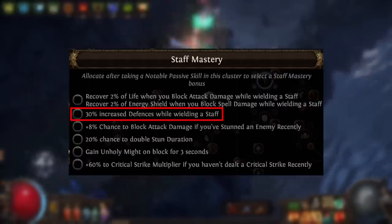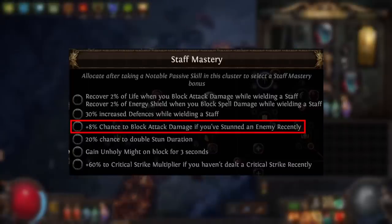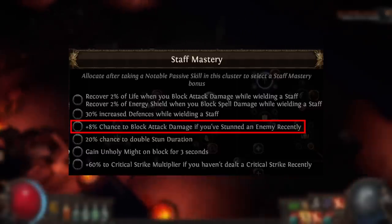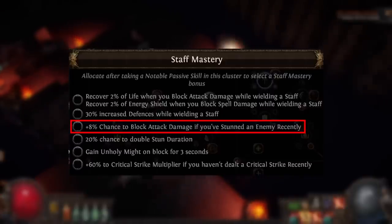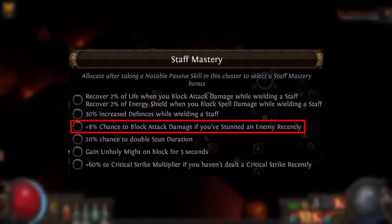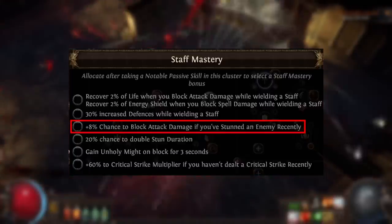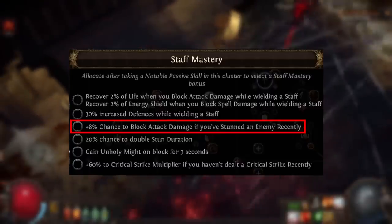But this is where it starts going downhill. Next we have: plus 8% chance to block attack damage if you've stunned an enemy recently. This could be somewhat useful in a few builds to cap attack block while mapping, and some hit-based builds can quite reliably stun white mobs in maps. But in general this is not a great mastery even for a single point. I'm not sure why this isn't just flat attack block while wielding a staff — I don't know why there needs to be a prerequisite of stunning an enemy.